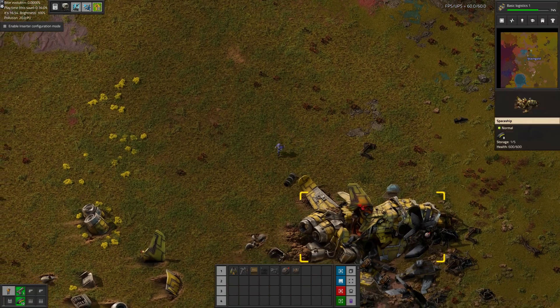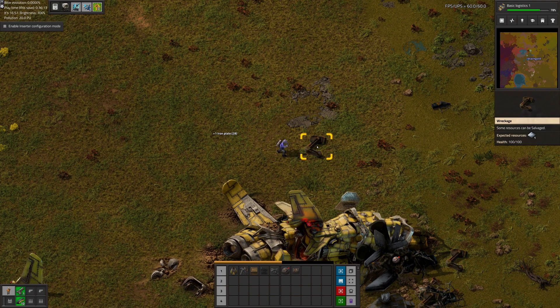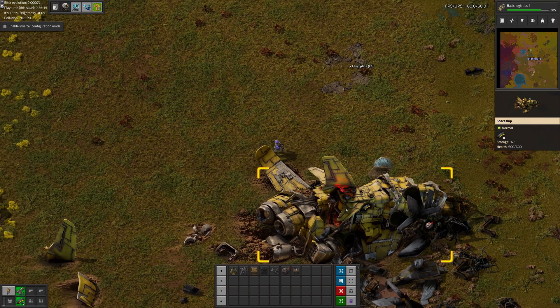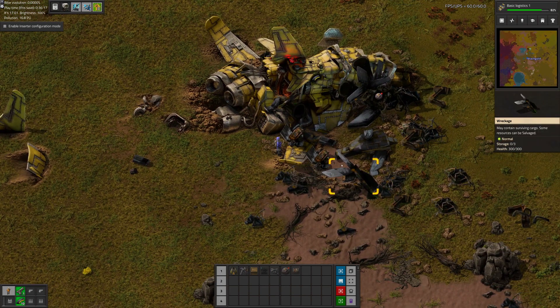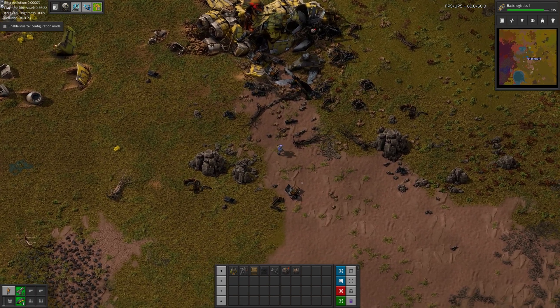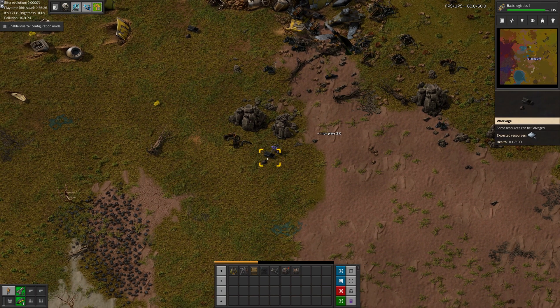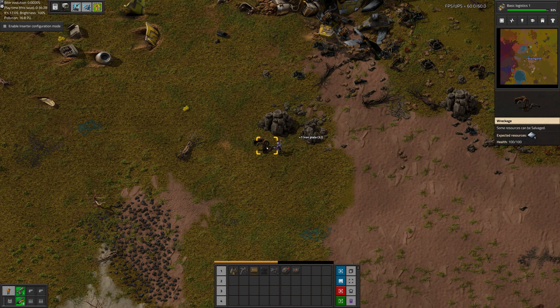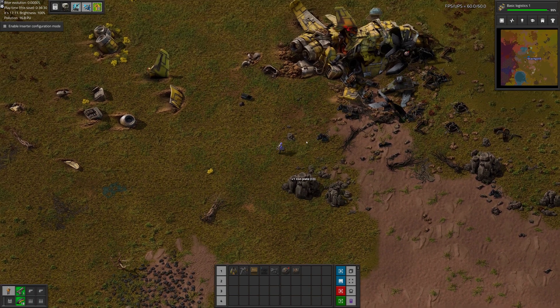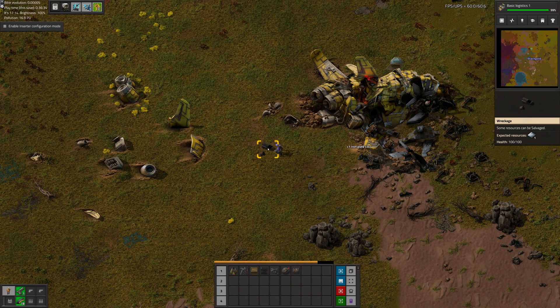Before the sun starts going down, which is going to be imminent, we can chop up some of this wreckage here. I think AAI adds this, where you can mine the individual pieces of the wreck, not just open containers and get little bits of stuff.